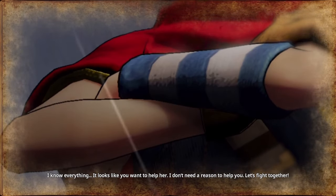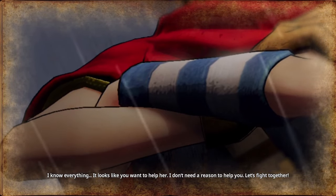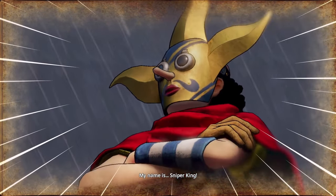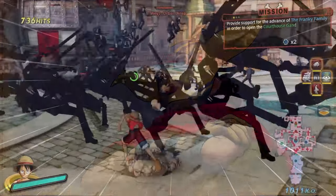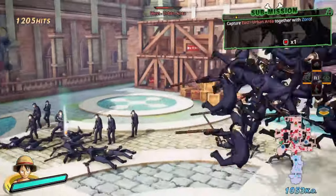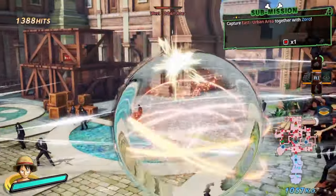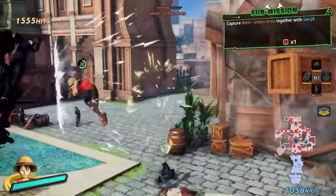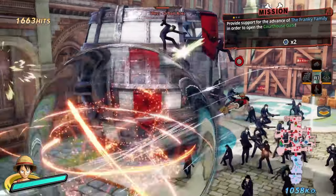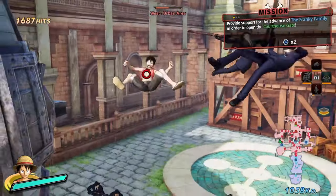After a short trip on the Sea Train, we meet up with the Sniper King, head to Judicial Island, and reach the Tower of Law, where Robin is working alongside the government against her will. In our next mission, we manage to stay airborne while fighting for over 10 seconds, which gets us the trophy 'Air Walk.'